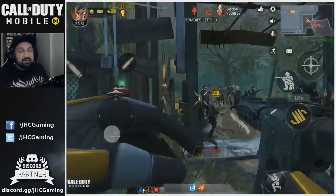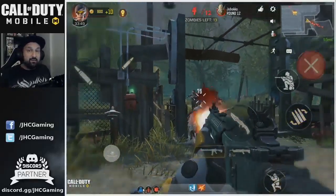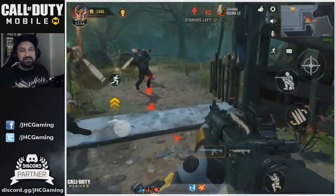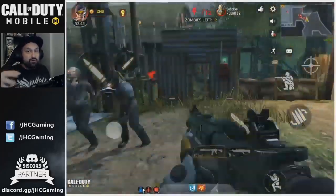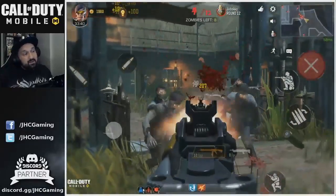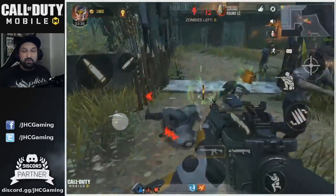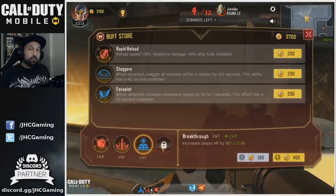If you have the ray gun early it makes a huge difference — you let them spawn, shoot the pack, and they all die at the same time. Round four isn't too bad, but rounds six, seven, and eight you cannot do with an M4; you're gonna need better weapons.